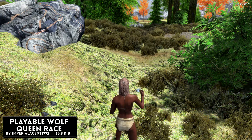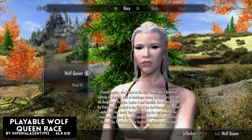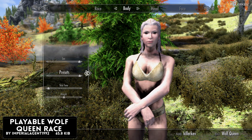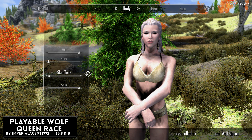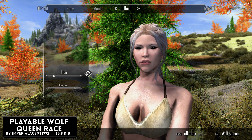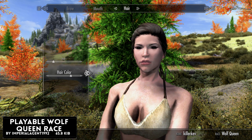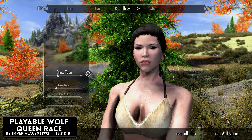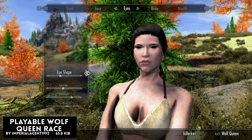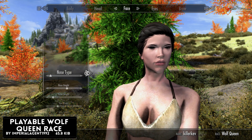Playable Wolf Queen Race comes in at 65.8 kilobytes. This is by far Imperial Agent 1992's best race mod yet — it has a full backstory, skill bonuses, starting spells, and special spells. The mod author also has their own YouTube channel and showcases of this mod, so if I don't cover everything here, head to the Bethesda description where you'll find a link to their own video. The race fits in quite nicely with the game's lore.